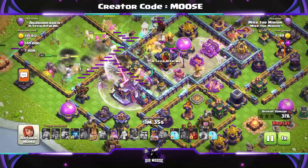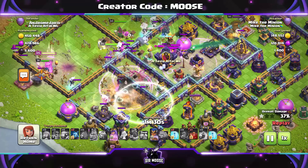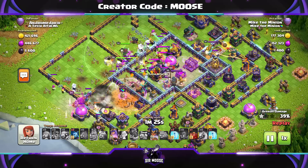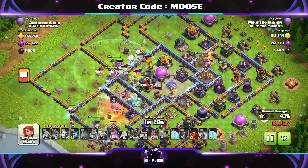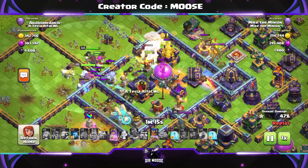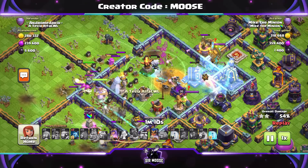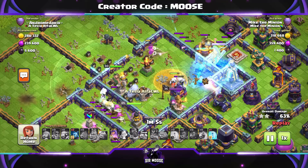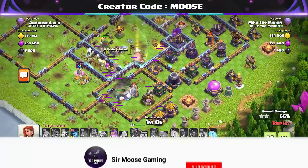I like using the log launcher, but on this base I decided to use the battle blimp — it obviously depends on where the town hall is. Sometimes if you use the log launcher and can't take out the town hall, you might only get one star, so the battle blimp is a safe option. Clan castle troops — you can change them up: use balloons, two yetis, or some sneaky goblins if you're finding they're not always taking out the town hall. Remember to keep sending skeleton spells in front of the main army.